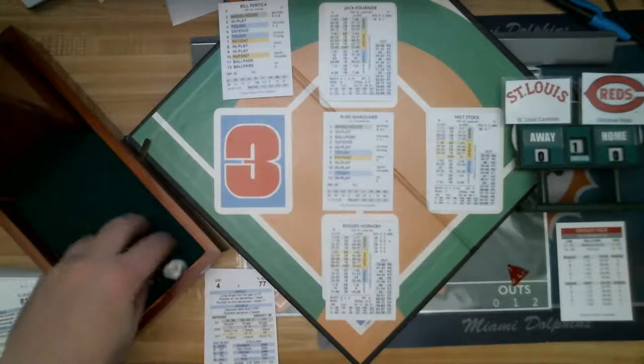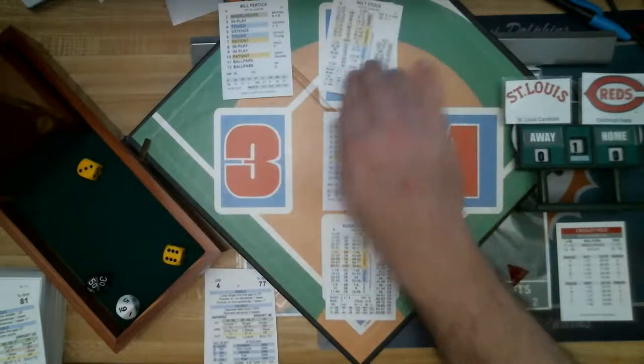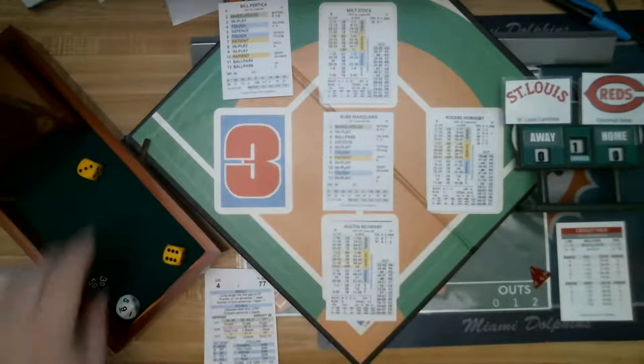Runners at first and second, one out. Defense roll — a five. Hornsby's roll is a 9, in play, a 59 — a grounder to third. Hornsby's double play rating is a six, so they get the lead runner: Fournier is out at third on a fielder's choice. Still runners at first and second but now two outs. Rogers Hornsby starts out 0 for 1.